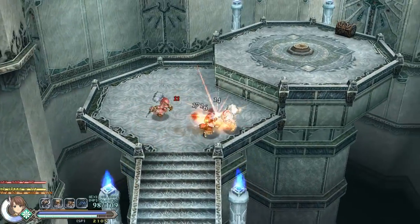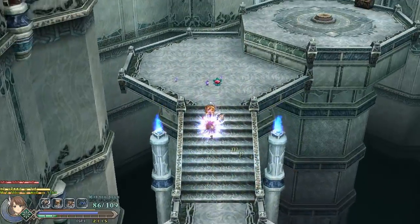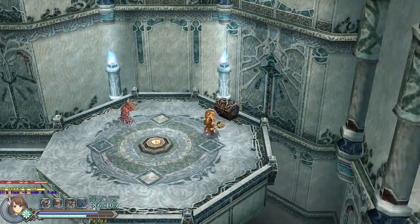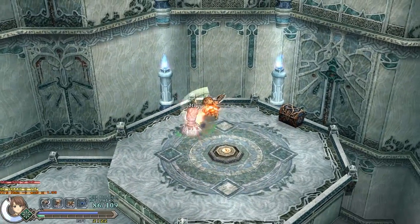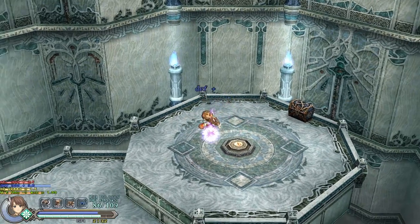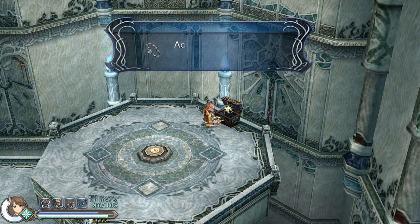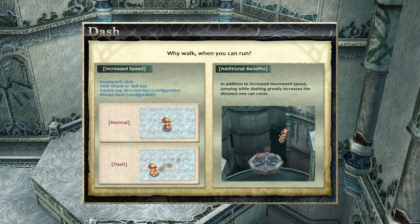Those slime things seem to have the same effect as the ones during that boss fight, so maybe that boss fight is just to introduce you to those mechanics. Let us guess what's going to be in here — some sort of key, maybe? I had a silver bracelet. Still haven't rebound my keys. Now able to dash — double left click, hold attack on key skill, always dash.